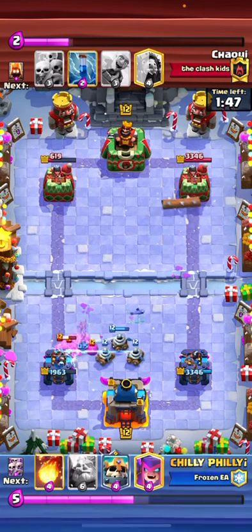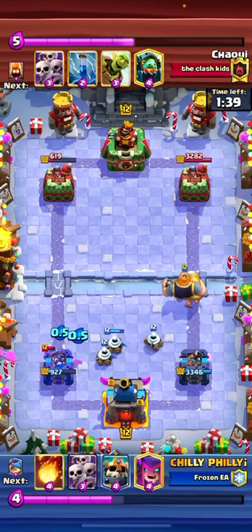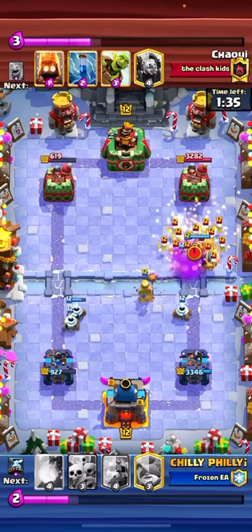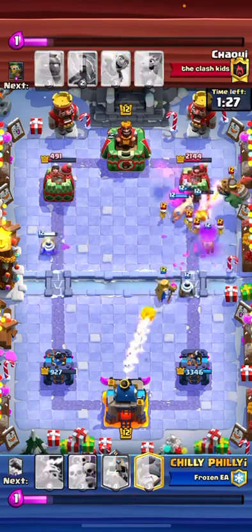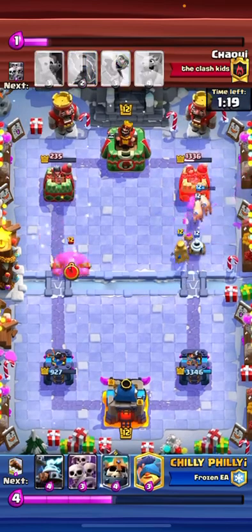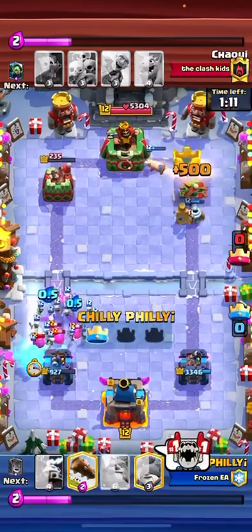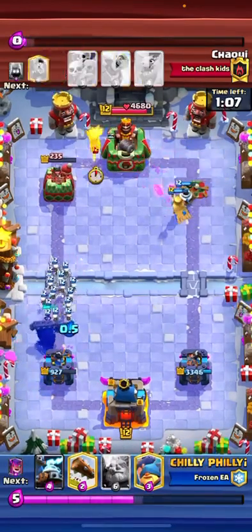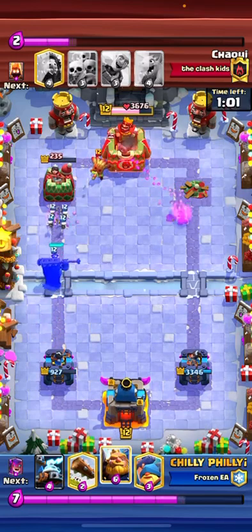We'll pull in his E-Golem and it'll get some damage, but we get a lot of Elixir here. I predict his Skeleton Army with the Mother Witch, so we end up getting a lot of damage on that right side. We're just going to take that tower and take out his E-Golem with E's. Now we're just going to 3-crown him.